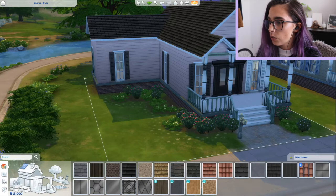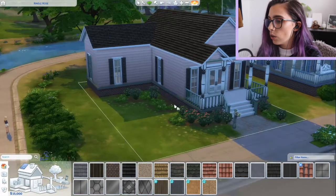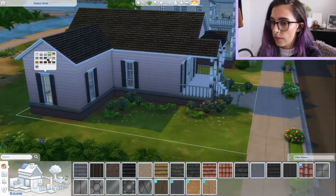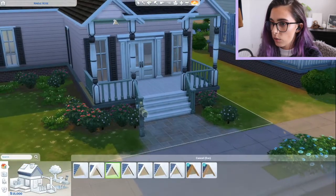That might just have to be an all black door - or maybe I could do an all white door. Yeah I like the all white door actually. I have to redo that fence too. I just realised the gutters around the house are a bit green.